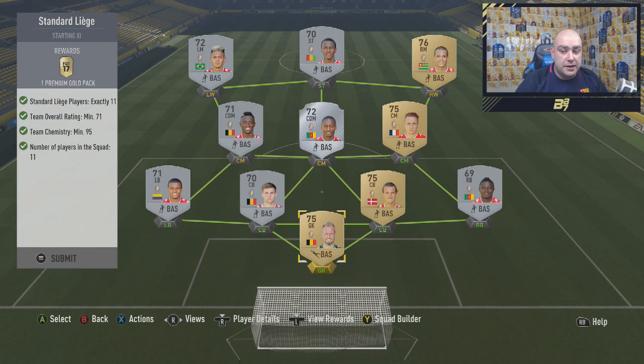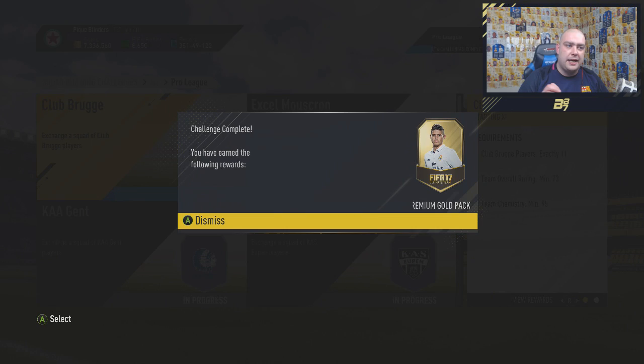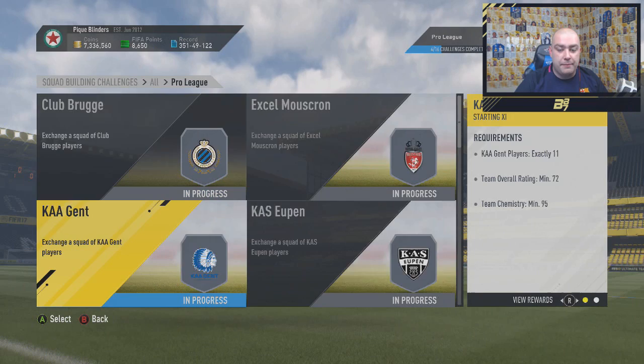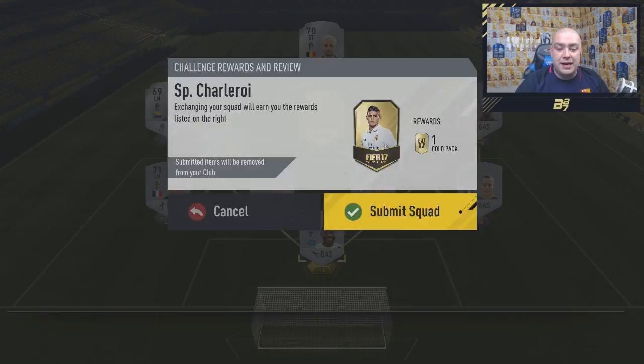It's a lot different to the previous squad build challenges as well. If you guys did see the previous ones, this one's actually a little bit cheaper because of the fact that you do have a lot of golds in there. The Liga Nos and the MLS ones, you need like one or two players from each club, and that's when it was a little bit easier. But this one you need 11 - both the Liga Un and the Pro Liga - you need 11 players from each team which can be very, very expensive. I've been in a call with Neff, Marshall and Zweback and all three of them are getting really pissed off with how long it's taking and how expensive it is.